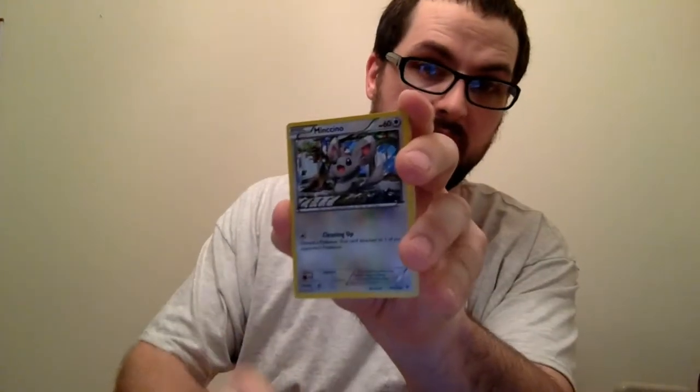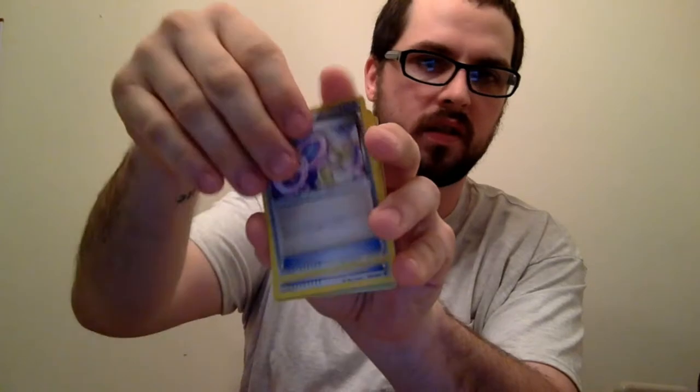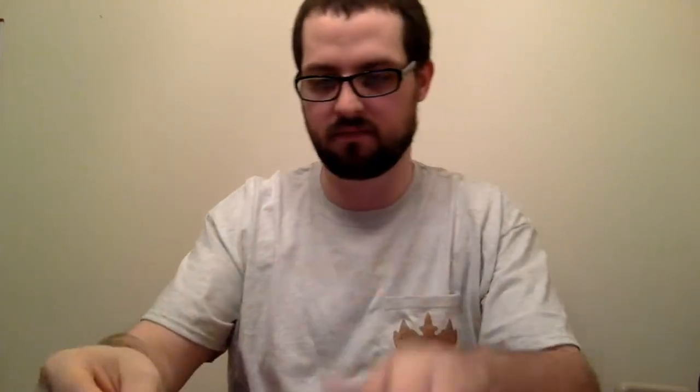We are at three packs — Minccino Army. Koffing. A Reverse Lugia and the Kabutops. I already have the Kabutops though. I like that Reverse Lugia.